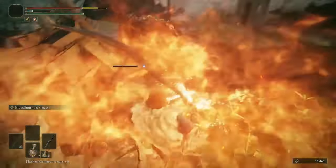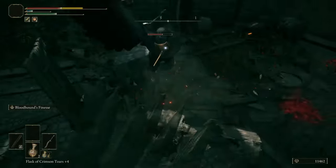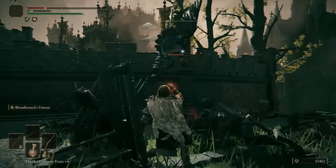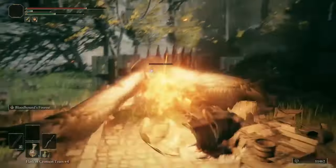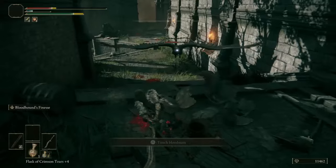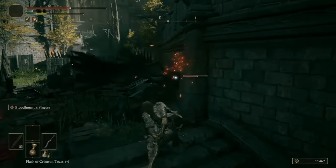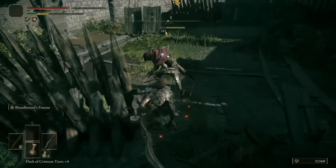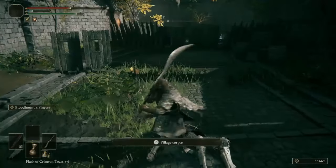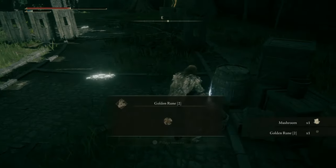Oh, this is the sparks — watch out for the explosive barrels, not that way! These are a pain in the butt to deal with. Oh, really — this guy decided to follow me. Got him. Let's teach this guy a lesson. I'm out of healing — mushroom. I'm not going to rest just yet. Pick up a Golden Rune Two. I still have my Flask of Wondrous Physick as my last resort of healing.